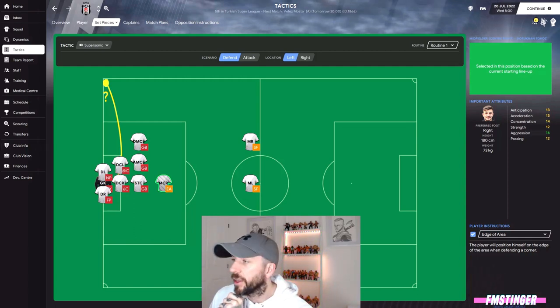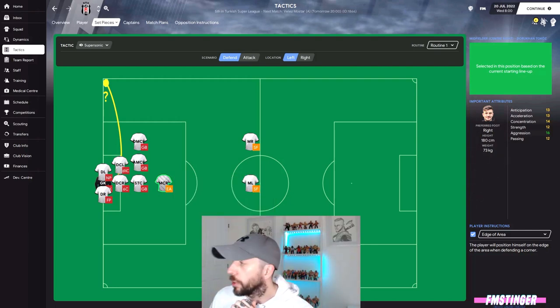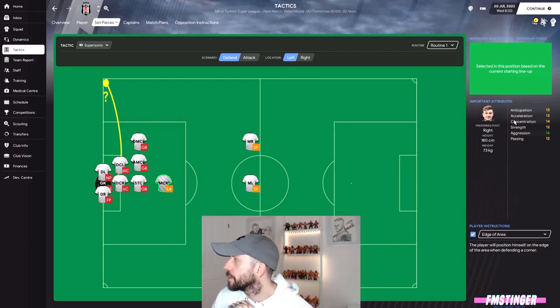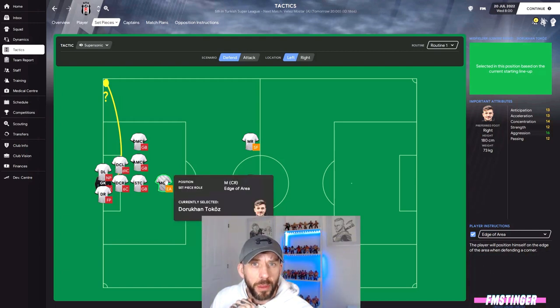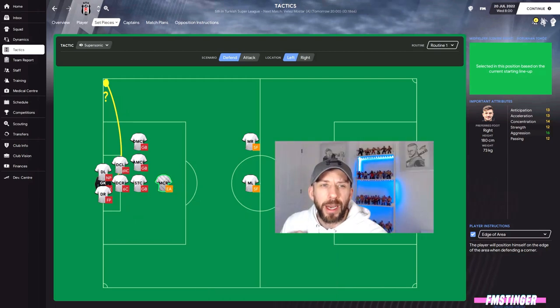The first defending position is edge of the area, because I want a player who can pick up the ball fast and play it out to the two boys up top. You want to go for a creative midfielder or attacking midfielder. I click on there, I've got Toko - flipping over to his attributes: anticipation, passing, concentration - good. So he'll pick up the ball there and in theory play the ball up to the boys up front.